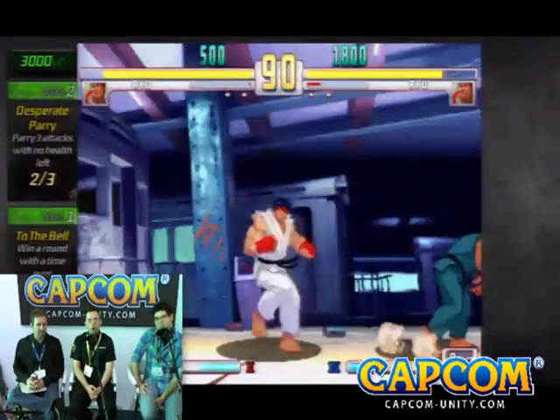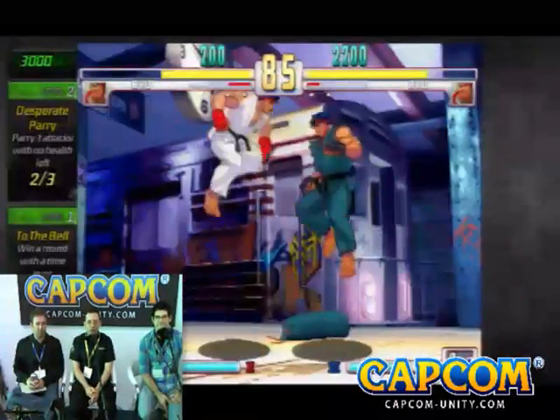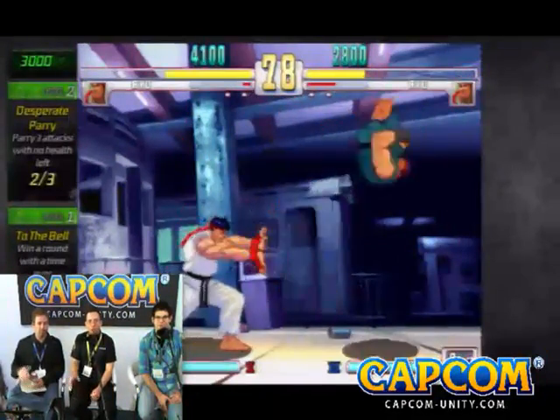Are you able to turn off handicap on the versus screen? There is a different mode that does not have handicap mode enabled, but there's not a toggle or anything — there's not an option toggle for that.